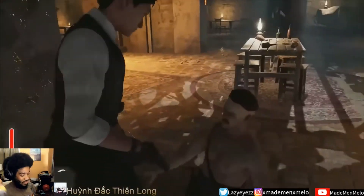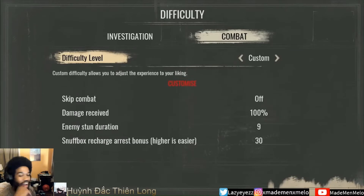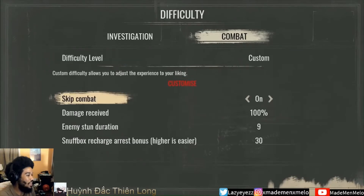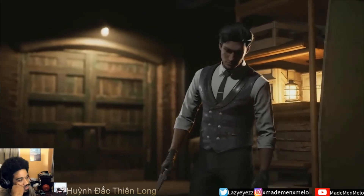Should you find combat too hard, you can always adjust its difficulty setting. I'm gonna try a no-death run — skipping gunfights, no deaths, cannot kill anybody unless you absolutely have to.